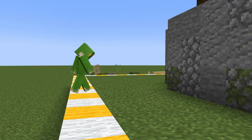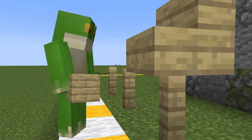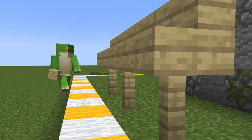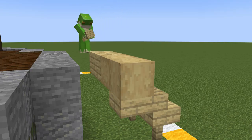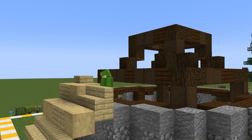For the main roof, we wanted to start as low down as possible, to protect this build from the elements. So, with some birch fences, we come out two from the largest part of the wall, and place three fences. On top of these go stairs, and then we continue going up from here with stairs, slabs, planks, and stripped wood, all the way to the top.